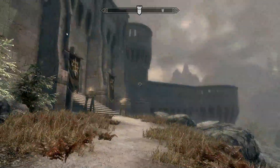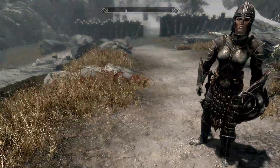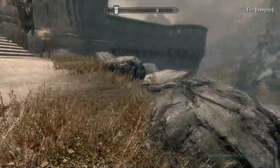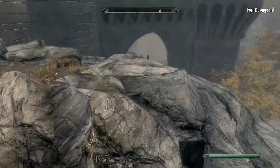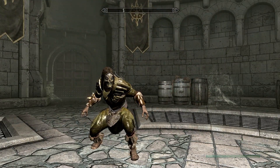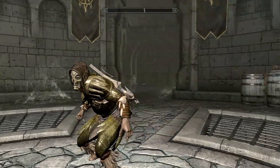Stamina. Oh, thank god. The Fort Dawnguard fast travel position just sat me down right there, right in front of the fort. That is a beautiful place to be. I really hope it keeps up that kind of behavior. And finally, the cursor is gone from my screen.